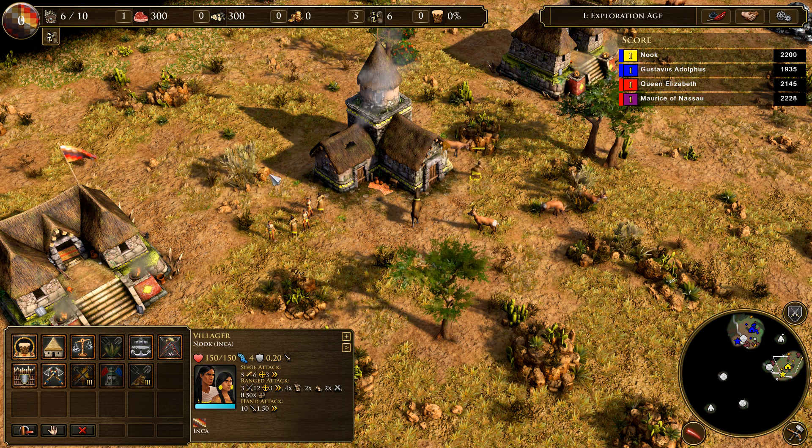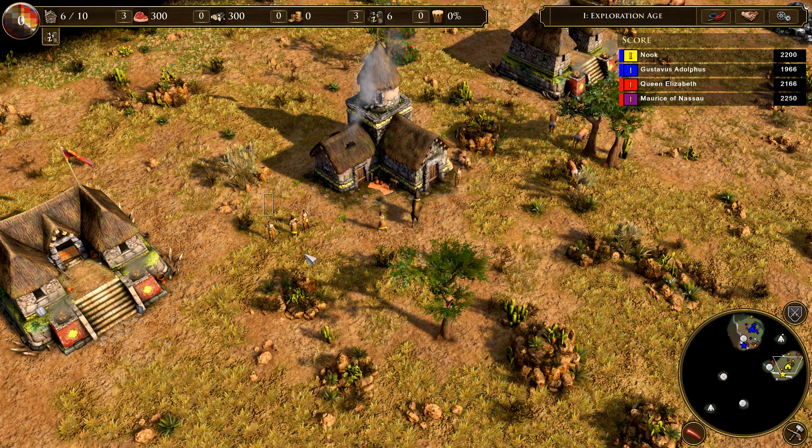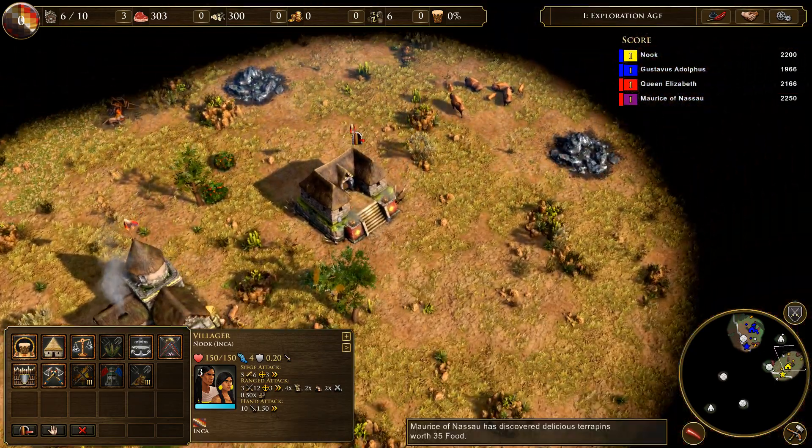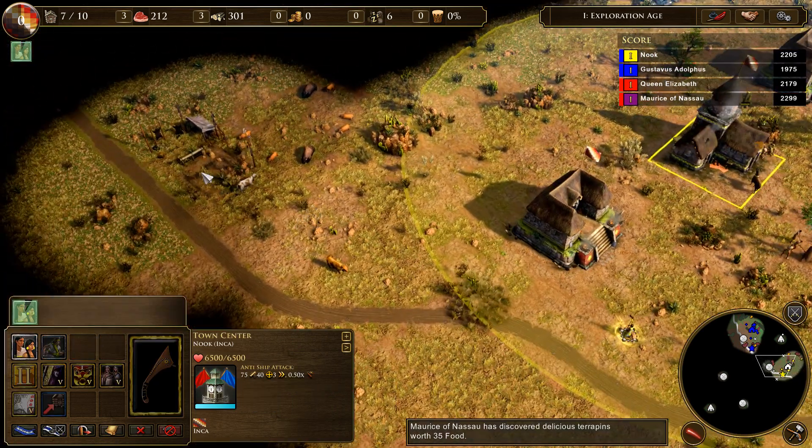I want you to grab that guy, bring some friends. There you go. We'll get a fattening food source — llama. I want you three to go get me some trees. There's not a lot of trees here in Texas, is there? I'm gonna crank out a few more of these guys and get some supplies coming in.